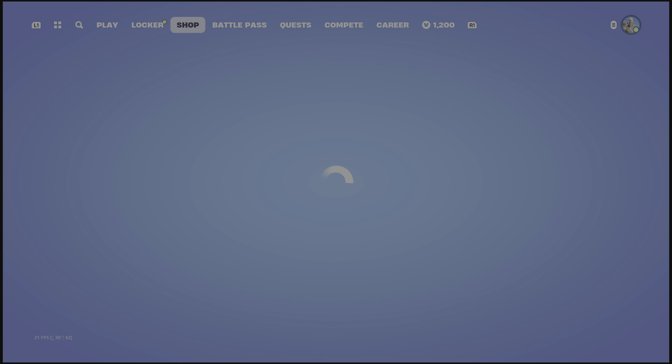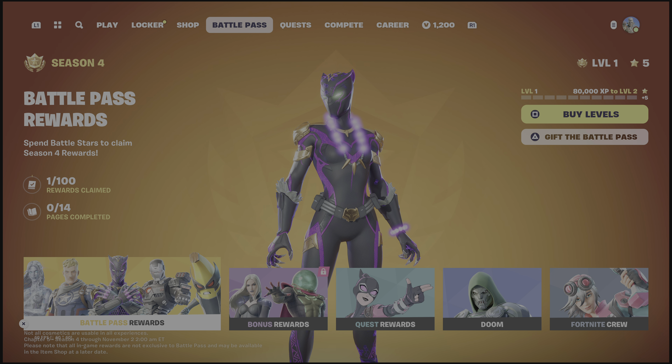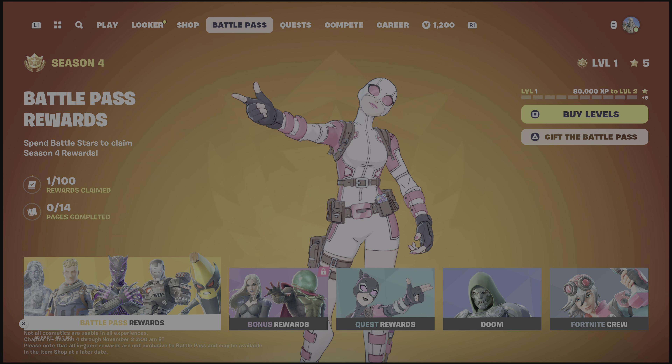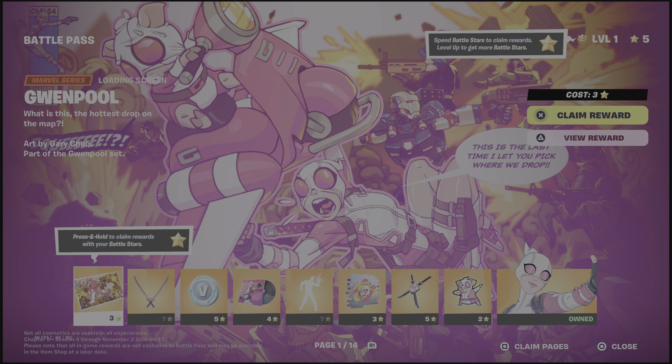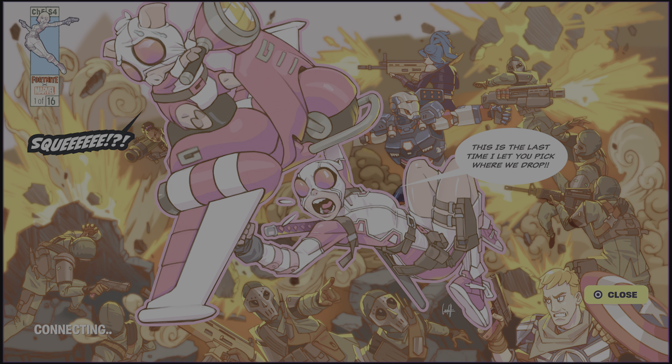Without further ado, let's get to it. I do have the crew pack, but unfortunately I went in and had licensed audio, so I had to redo this. But we're here, we're ready to go. The first thing in every battle pass is a loading screen — and the tier one skin is Gwenpool.